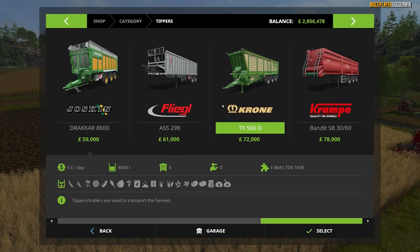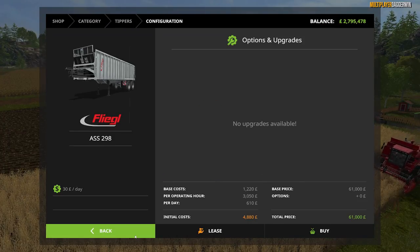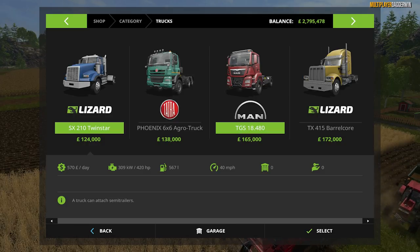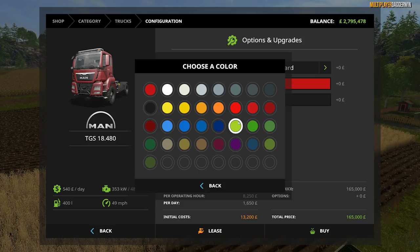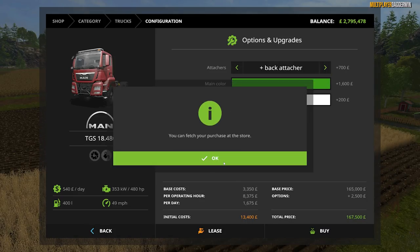I've just thought — a trailer. That's going to be very important. I think if we get either a dolly or a truck. I'm not sure which country this map is from — Germany, I think. We'll go with this one because I think it will look good. We've done orange before, we've done lime before — green? It would probably look quite good in green, with fairly white rims. I think we'll put the back attacher on too, just in case it's required.